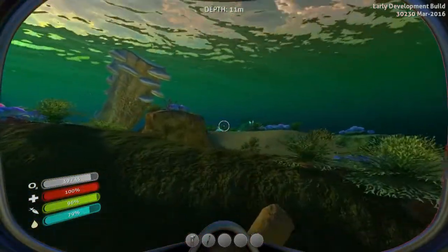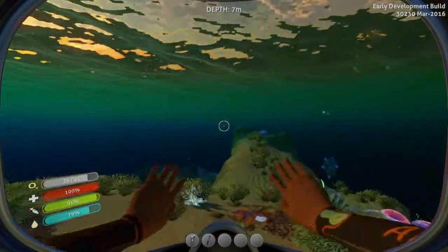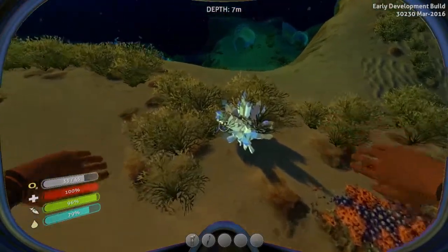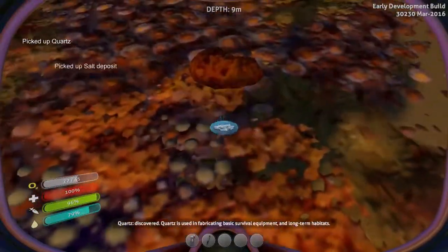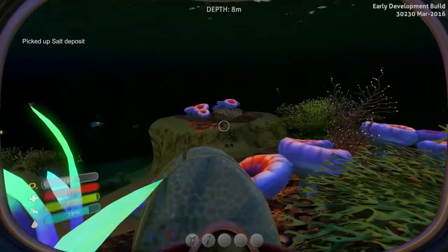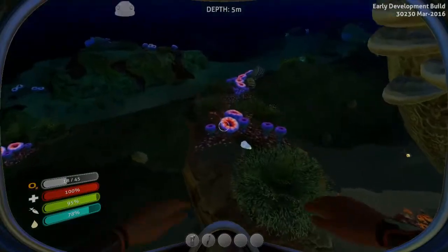I was thinking of taking things easy for this first episode. I think there's a survival mode light, but fuck it — I want to investigate everything. That looks like crystal? Crystal quartz. Salt deposit? Oh, this is going well. Quartz discovered. Those messages disappear incredibly quickly.